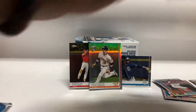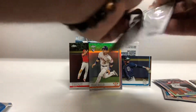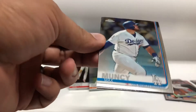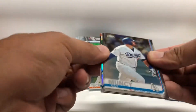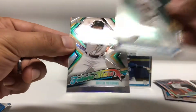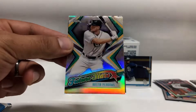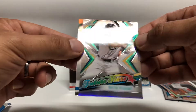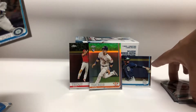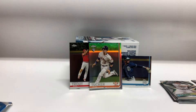Last regular pack: Max Muncy, Jeimer Candelario, Austin Meadows Future Stars Fractor, and Edwin Encarnacion. Pretty nice blaster — got that Kyle Tucker refractor rookie, Tatis, and Trout.